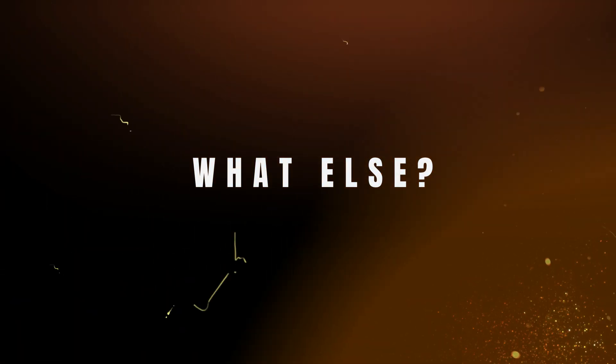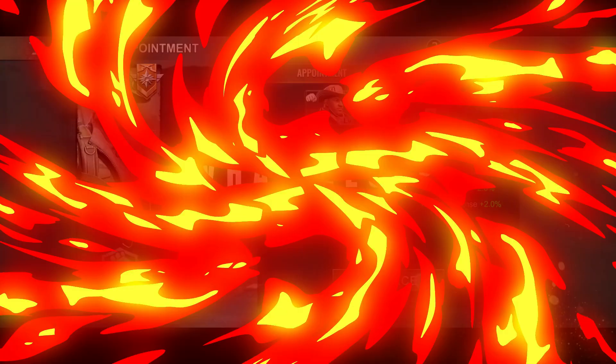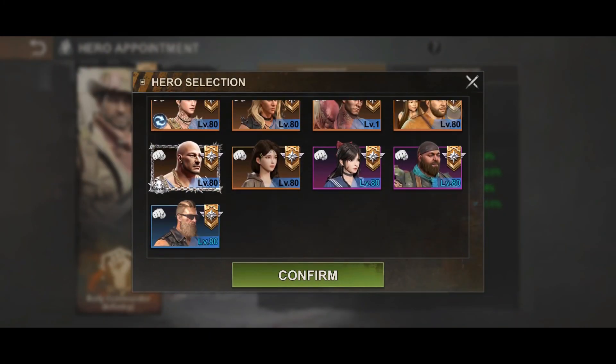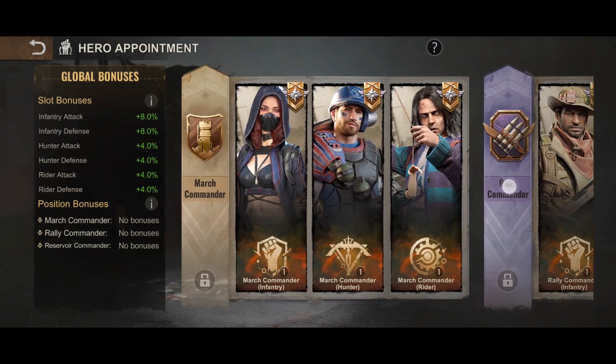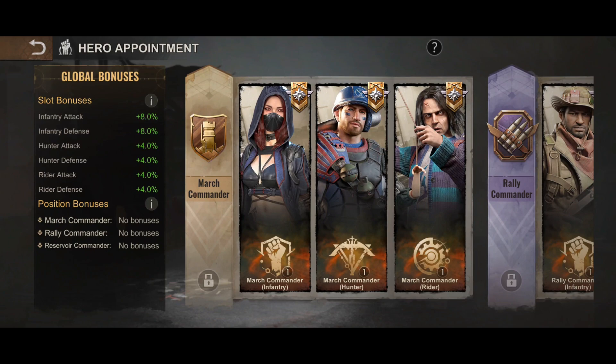What else do you need to know? Only the heroes that you've added to the hero enhancements will have the buffs. The buffs will only take into effect when the position has been unlocked. Finally, you need to make sure to enhance all slots per position to level 9.